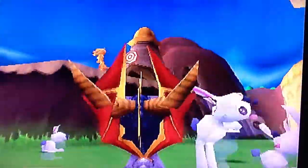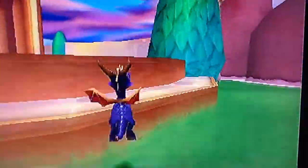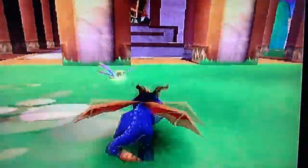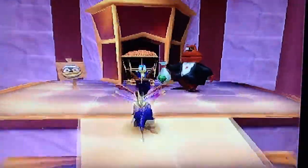That portal right there leads to Enchanted Towers. It's one of the first portals in the home world — I believe it's the first one listed in the Atlas. But I don't recommend going there until you free Sergeant Bird.